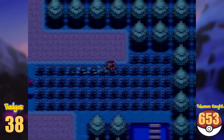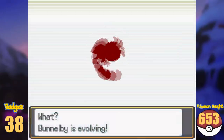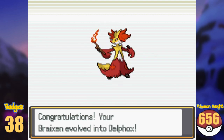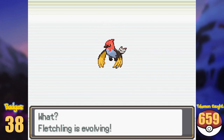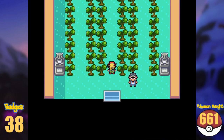Going back to Kanto Route 1 and grinding Ho-Ohs again, I evolved my Bunnelby into Diggersby, Fennekin into Braixen and into Delphox, Froakie into Frogadier and into Greninja, Inkay into Malamar and Fletchling into Fletchinder and into Talonflame. With now 661 Pokémon, we can take on the first Kalos Gym.